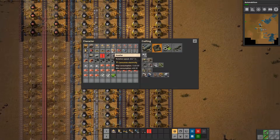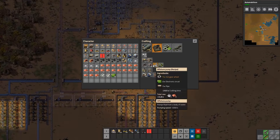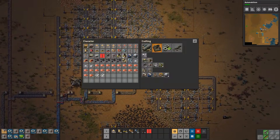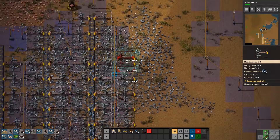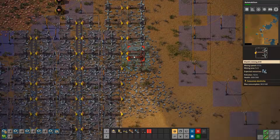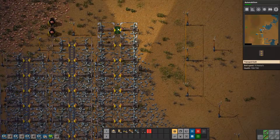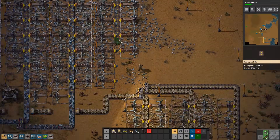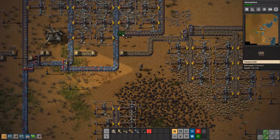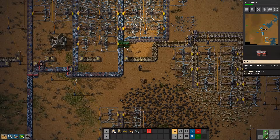The last thing I need is pretty much just to go to our mall, grab more inserters, and then we are quite good. Let's fill up this area with more miners and see if we can tap into this entire area. You can go from here all the way down, merge in this way. I think we've just merged onto this one - it'll be fine as long as we use red belts.